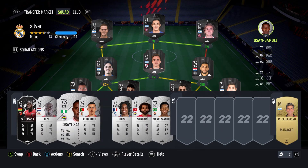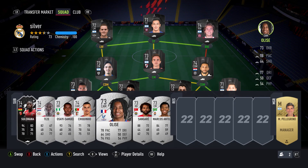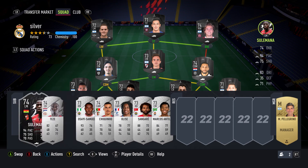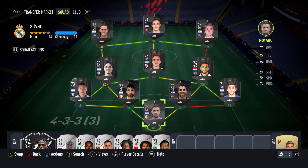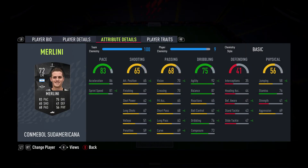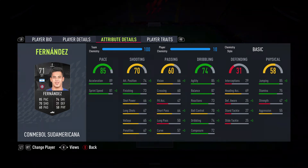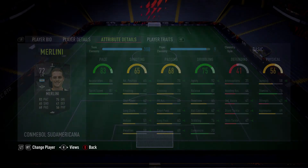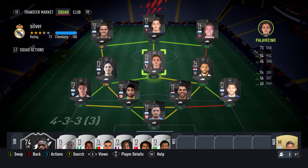We do have Suane on the bench. I just threw some other random cards on the bench. I might sub on this man or this man, and then of course we'll sub on Suane. I'm not quite sure who I want to sub him on for from these front three — it's probably going to be one of the wingers just because they have lower finishing, but I'm not really sure which one yet.